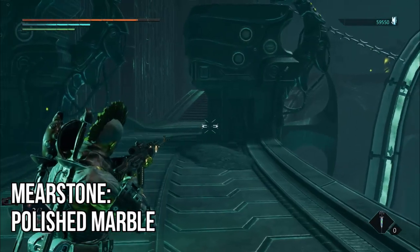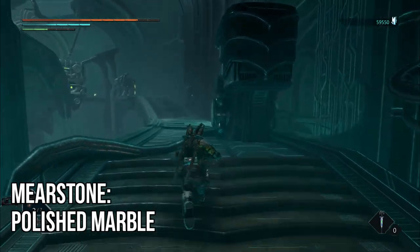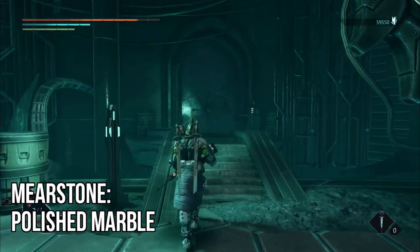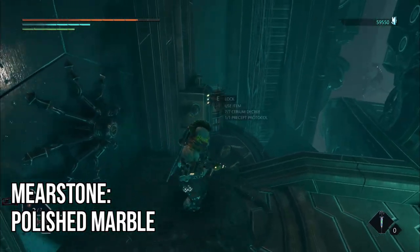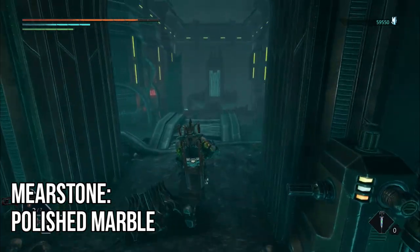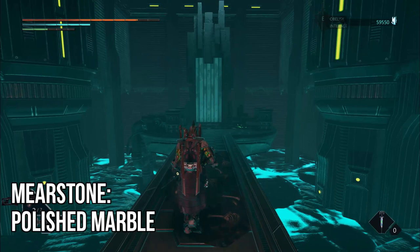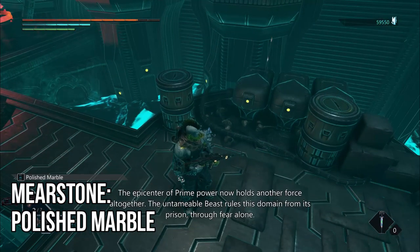Using the memorial as a starting point, continue up the stairs as normal and take a right as soon as you pass by the machinery. You'll encounter a door that requires the Preset Protocol and seven Serium Decree to open, so make sure you've got that by the time you reach here. Once the door opens, run straight past the obelisk, cross the bridge towards the portal door, and before you reach it, on the left hand side behind the barrel will be your collectible.